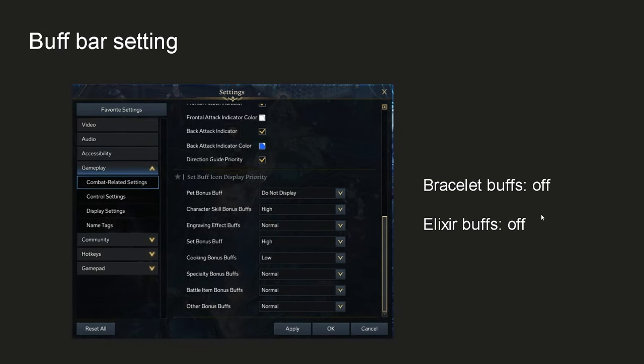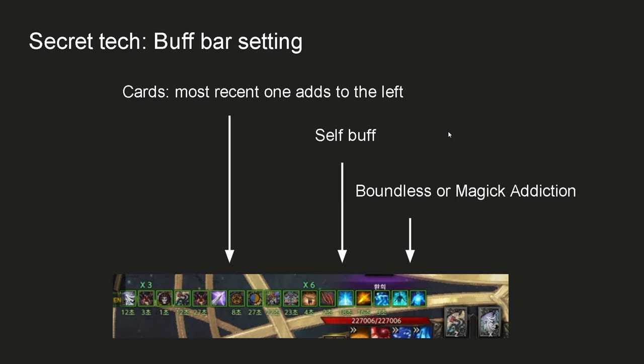Now it's time for the secret tech. When you play Empress, you constantly have to track your mana and your Nightmare state. By using this UI setting, you will be able to see the buffs more easily. On the KR client, there's also an option to turn off Bracelet and Elixir buffs — these are not important, so I have them turned off. Your current Nightmare state will be closest to the middle, making it easier to check both mana and state, and the remaining self-crit buff duration is right next to the Balanced MP state icon. Cards will appear to the left ordered by most recent, adding to the left like a stack.